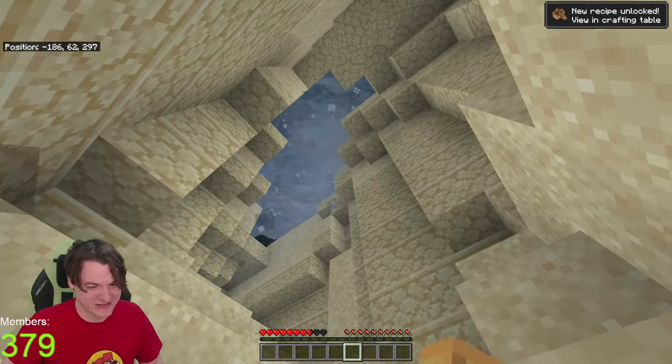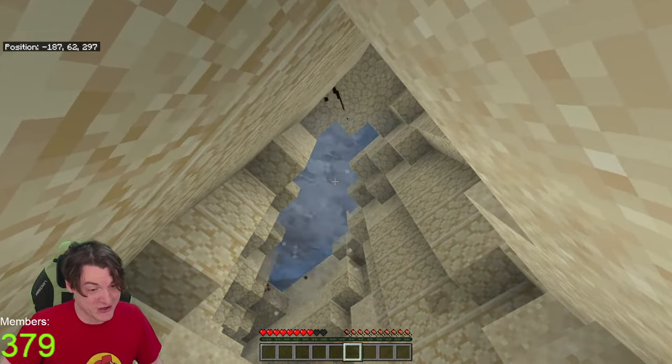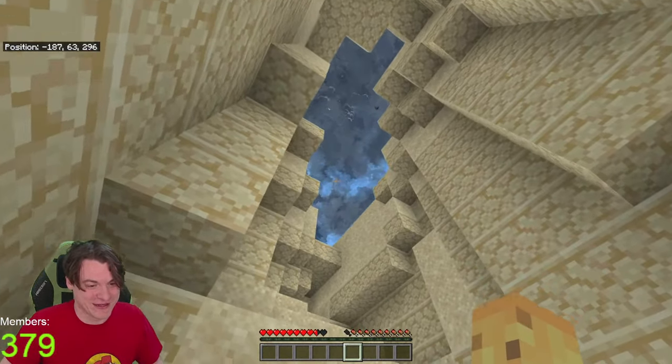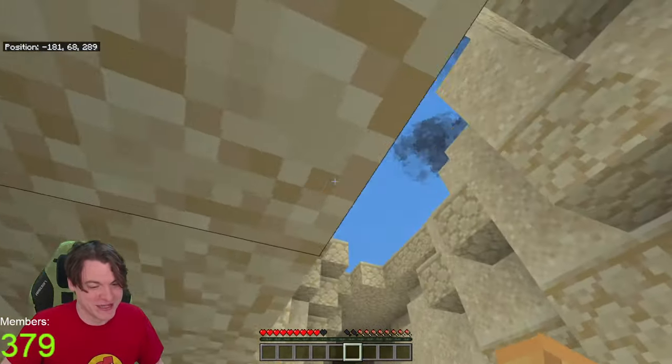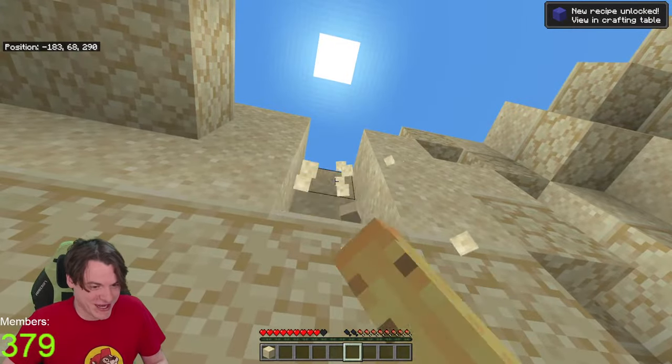I'm trapped in a hole. I think this might count as shelter though, right? Yes, I have solved it chat - that is how you avoid the tornado. Tornado cannot get you if you just shelter. And funnily enough, as soon as the tornado doesn't get you, it goes 'what's the point of being alive' and just ends.